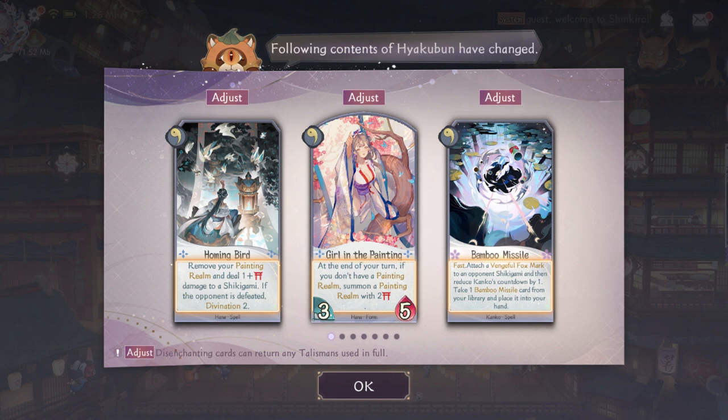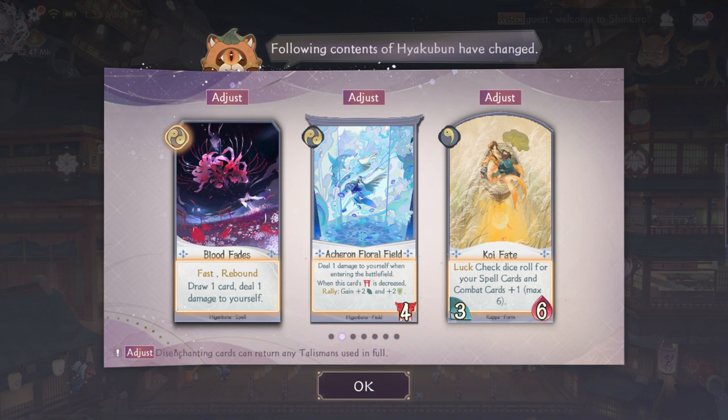Next is Higan Bana's card — I would argue this is better than the previous effect. Now aggro can get a fast draw card with a rebound and huge rally buff easily. As for Kappa Swarm, it's still bad so we don't need to talk about that.